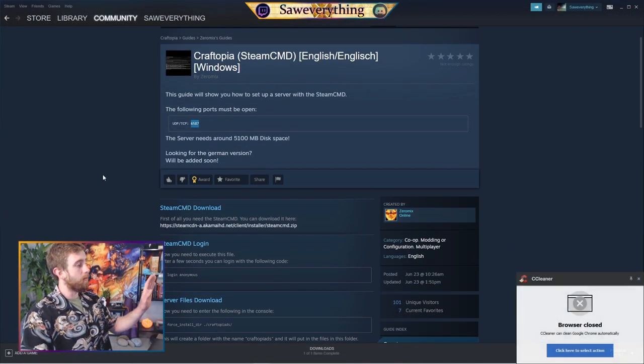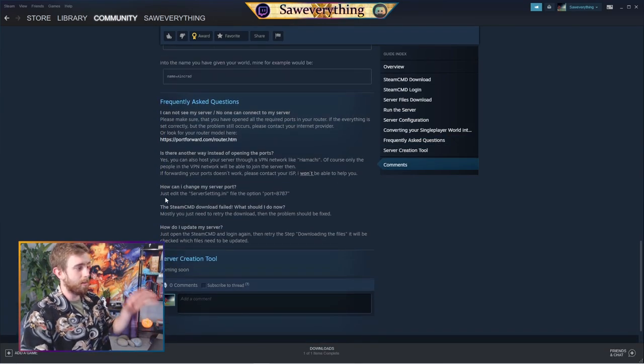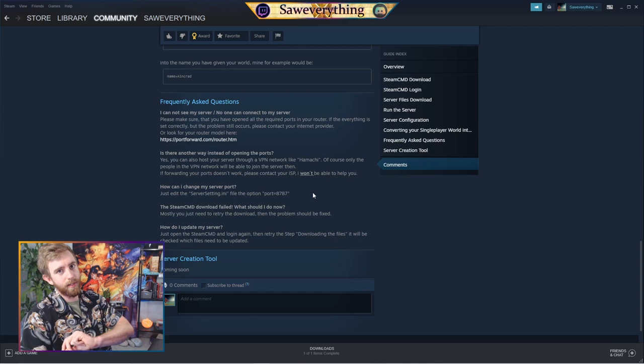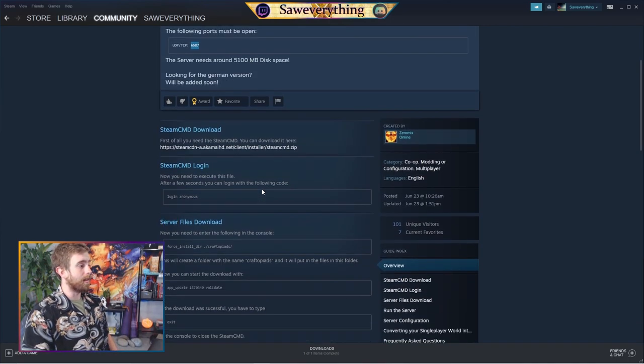The firewalls and router are done — ports should be forwarded appropriately. If you're still having troubleshooting issues, check the guide's FAQ section at the bottom. You can also change the port in the server.any file to something like 8787, then do the inbound/outbound rules and router forwarding with that port instead of 6587 — if you know what you're doing. Otherwise, 6587 works just fine.